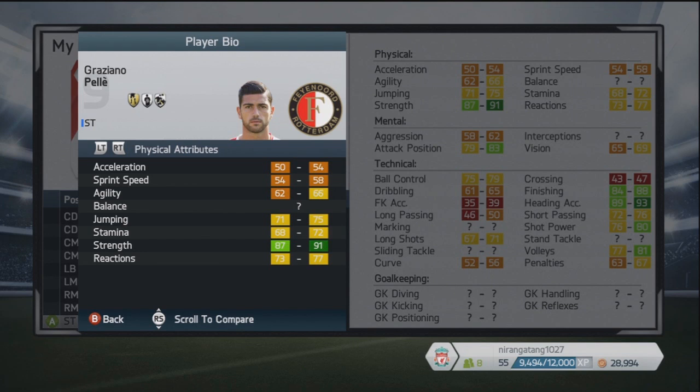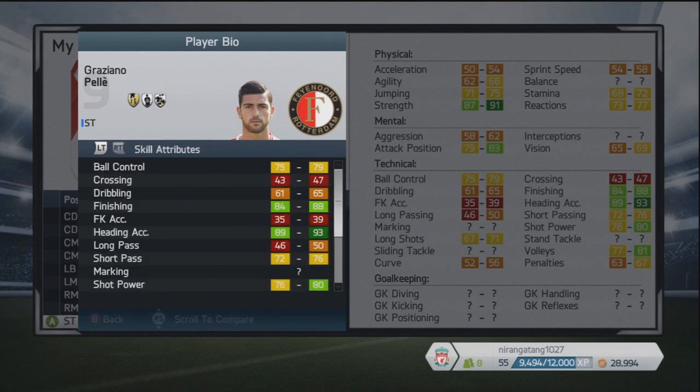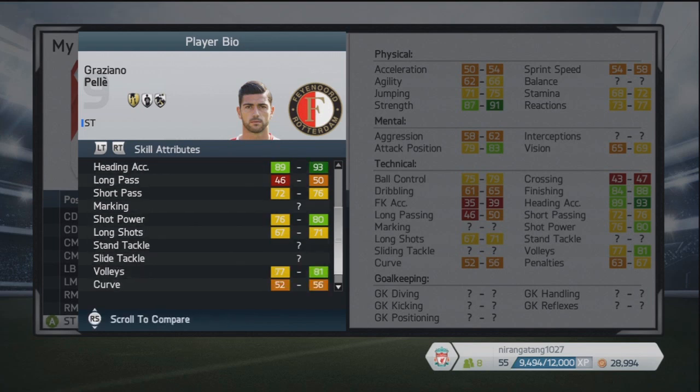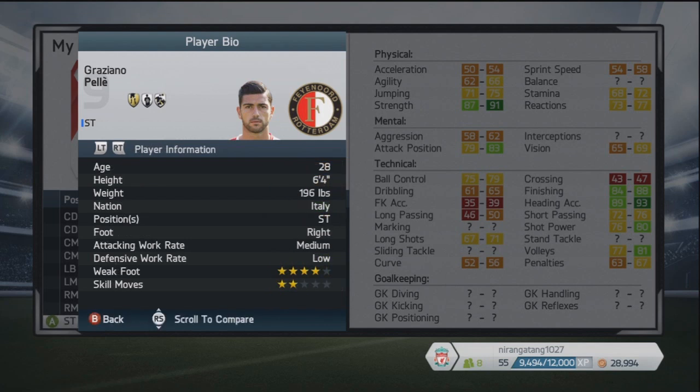Finally, we have this guy — another player who's recently moved. This is Graziano Pellè, the Italian currently playing for Feyenoord, and I think the only player in this chart to actually be a complete attacker. Absolutely incredible stats, to be honest — not very pacey, but really good strength at 87-91, great attacking positioning, as well as finishing, heading accuracy, shot power and volleys.